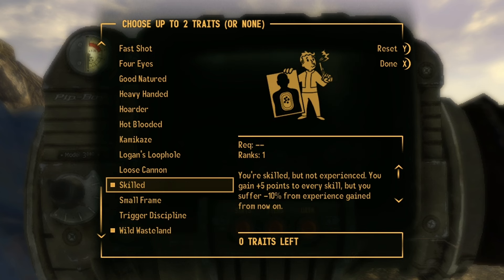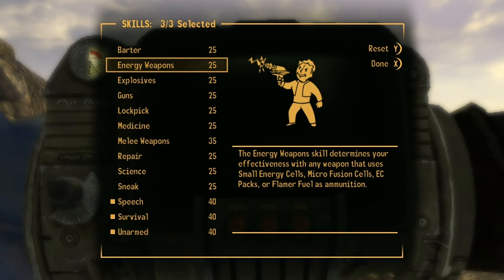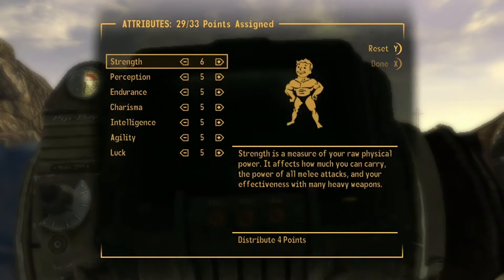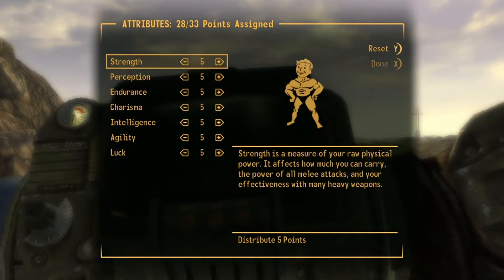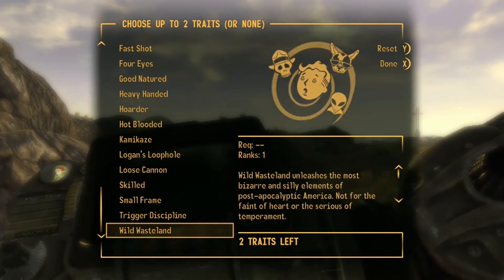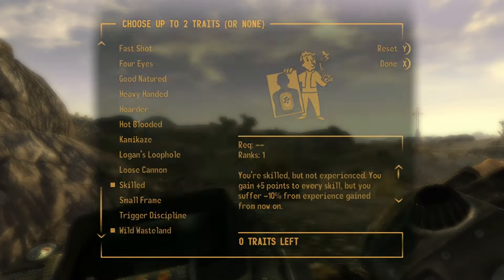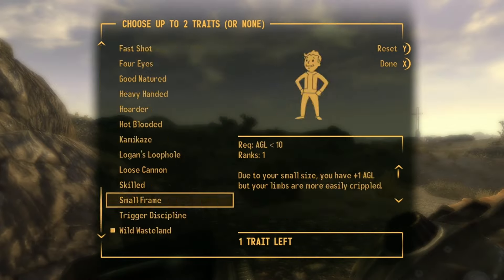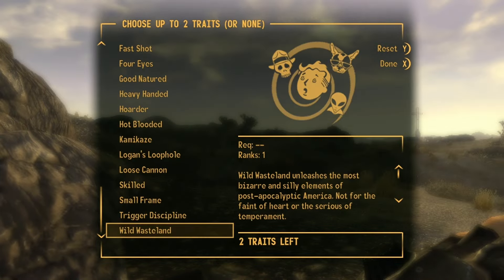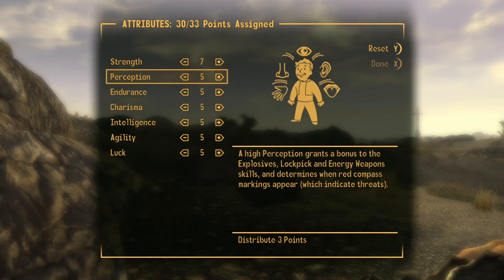The pip-boy will drop slightly more each time, but we also gain five extra points in all of our skills. Do the same thing again — the first two screens don't matter, just pick Skilled and whichever trait you want, then hit rebuild and put your points wherever. Keep doing this over and over — as you can see all my skills keep going up five points every time. Just keep doing it until you can almost not see your pip-boy. If your pip-boy was up enough you will be able to get them all maxed out to 100, which is the maximum.